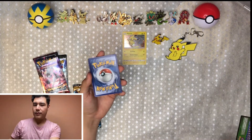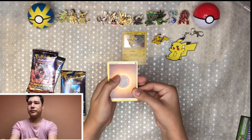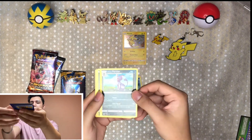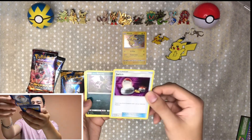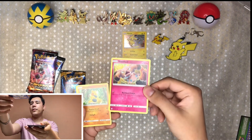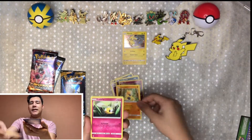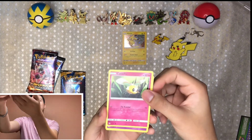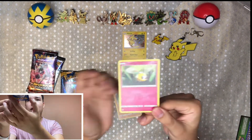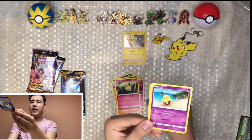Here we have a free code for you folks. And there we go — we got energy, Brion, a little Persian, Switch, and then Ratatta and Snowball.